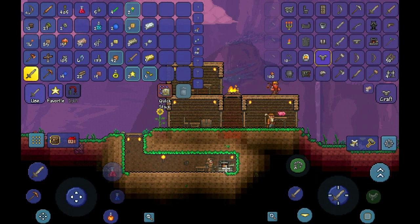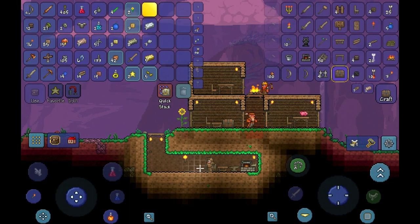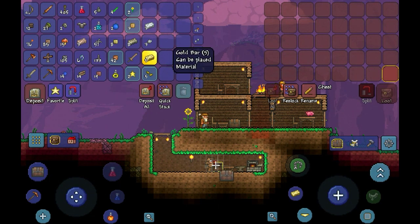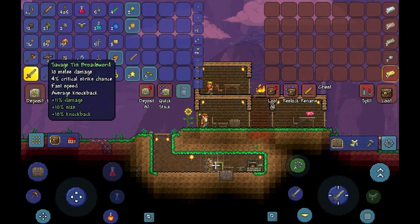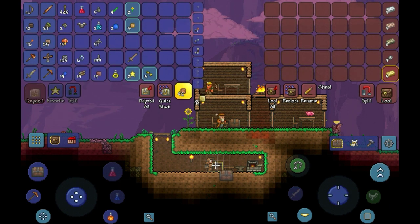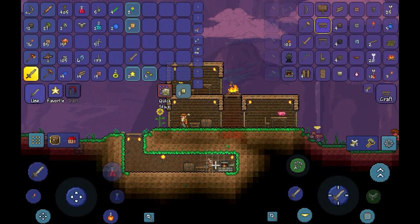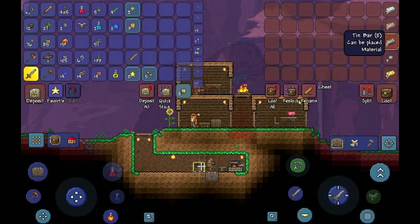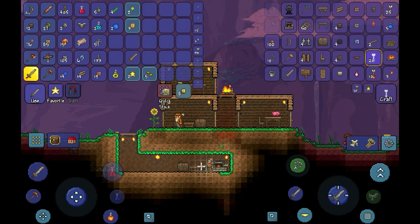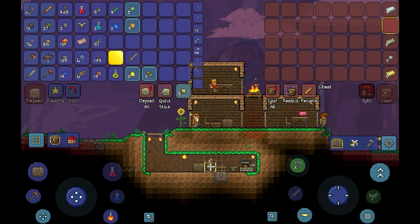I'll make a chest as well and place it down here. I'm gonna call this chest 'treasure' — basically I'm gonna put all my ore and bars into this chest. So whenever I come back from a mining trip, this will be the first place I go. I'm gonna make another chest for potions and potion ingredients — those are the first two chests I like to make. The Traveling Merchant is gonna leave soon — he'll leave once evening hits.